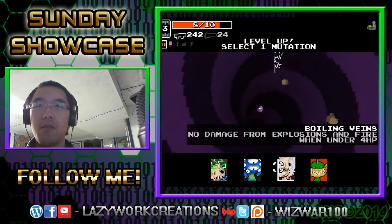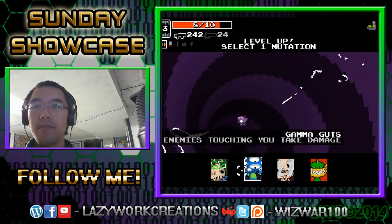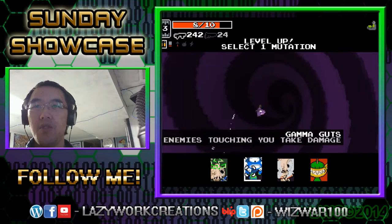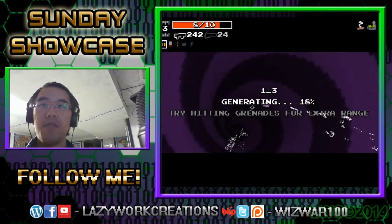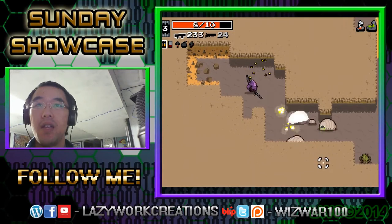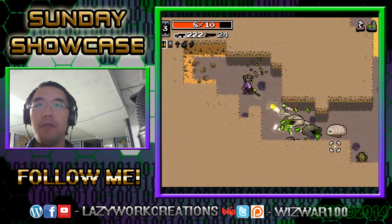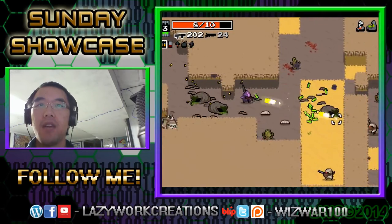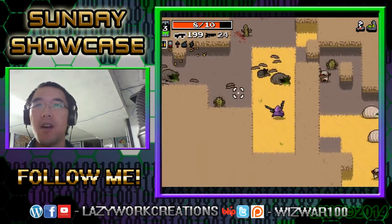No damage from damage dealt on screen, energy weapons — any setting to take damage, you don't want that to happen. I'm going to go with this because I know in advance that after a certain point, around level 5, there'll be a lot of fires and explosions that I'll probably accidentally get caught up in.